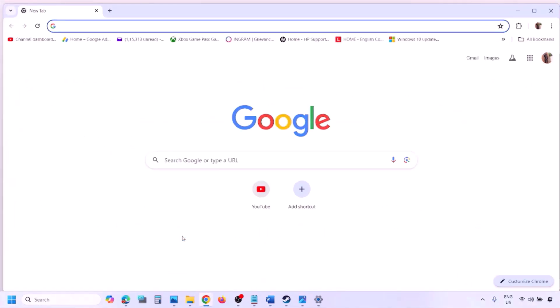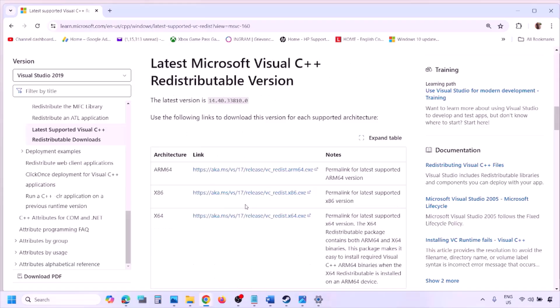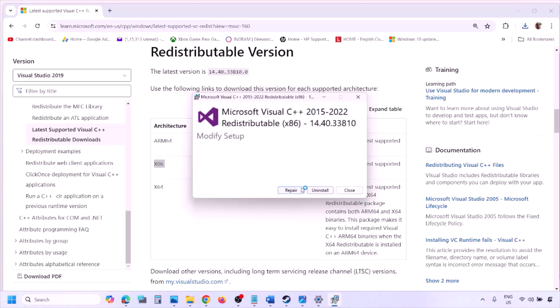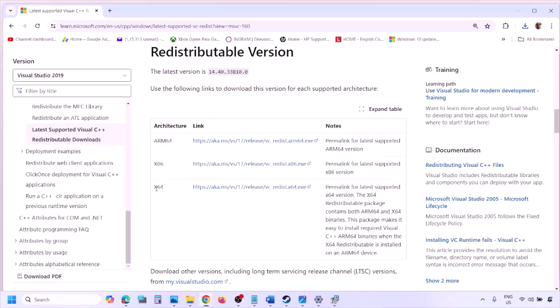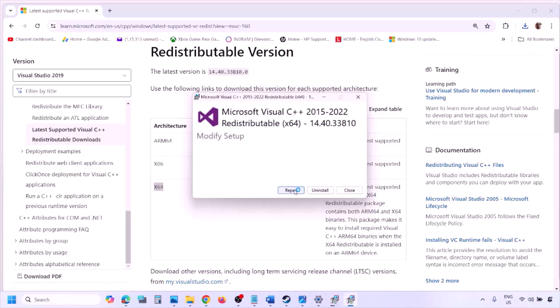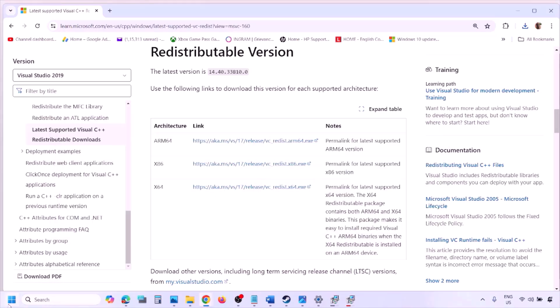The next step is to install the Visual C++ redistributable. Copy the link provided in the video description and open it in a browser — it will take you to the Microsoft website. Download the Visual Studio 2015-2022 x86 and x64 versions. Run each EXE file — if you see a Repair option click Repair, if you see Install click Install. Make sure both are installed, then restart your computer. Restart is a must after this, then launch the game and check.